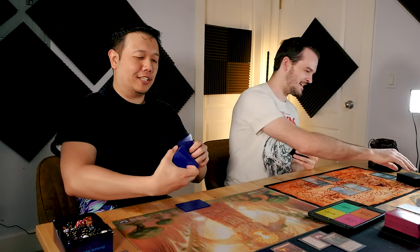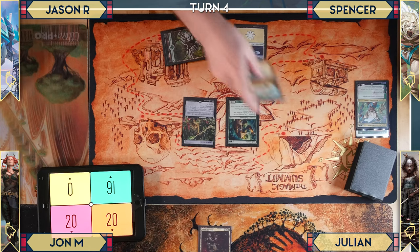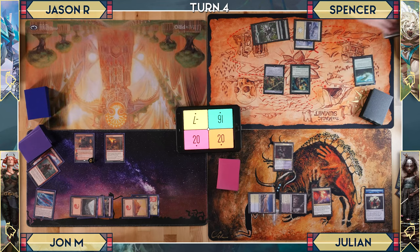Spencer, now worried about the threat, plays a land and casts Kodama's Reach to get two lands. He decides he should attack Jeska — attacking for three to remove her loyalty — and lets her go. Then passes the turn.